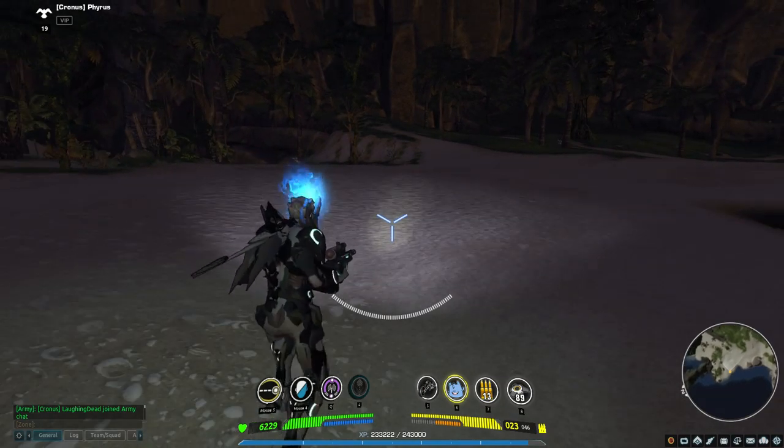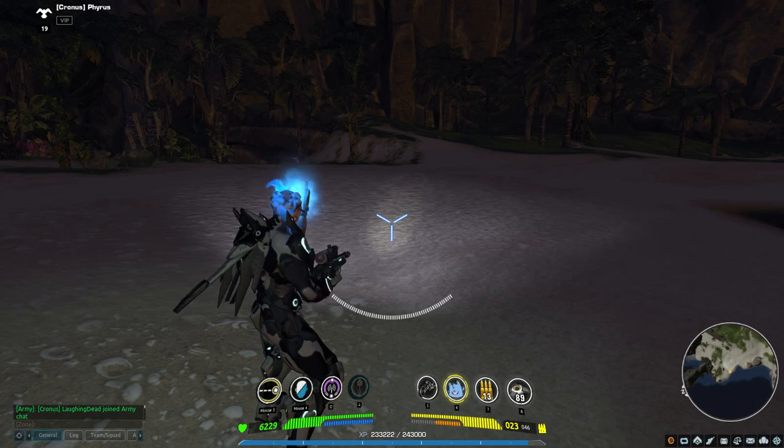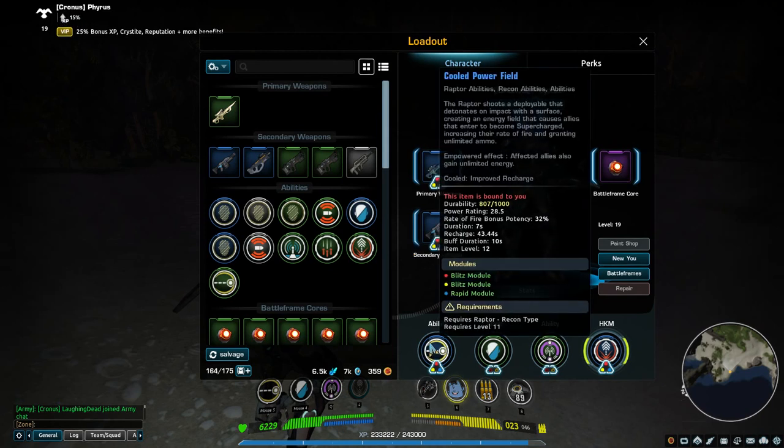The buff shows up as an icon on your back, almost like an objective you're carrying or like the encumbrance icon when you have too many items in your inventory. Right now I've got this modded so the deploy lasts seven seconds and the buff duration when you pick it up lasts ten seconds — both are modifiable. Potency modules increase your rate of fire. The three key stats to upgrade are cooldown, potency, and buff duration.